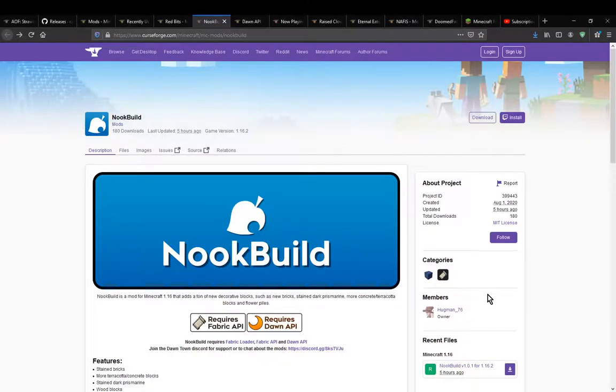Hello everyone, welcome to another mod overview, this time on NookBuild. The mod simply adds in a bunch of decoration blocks, such as bricks, dark prismarine, concrete, terracotta, flower piles, and more.